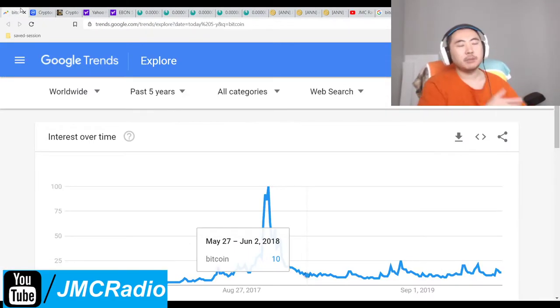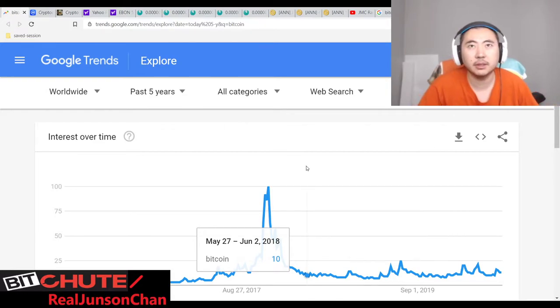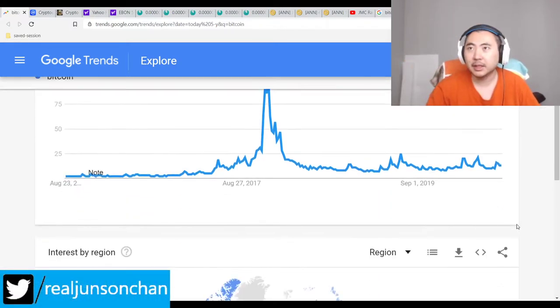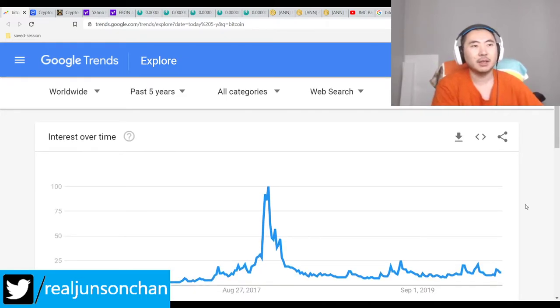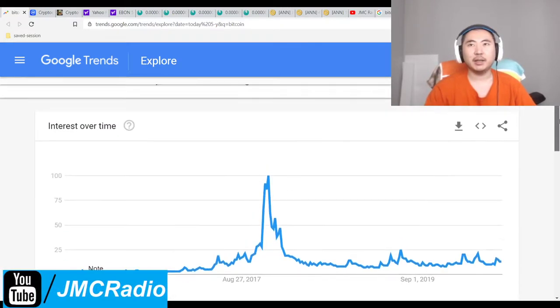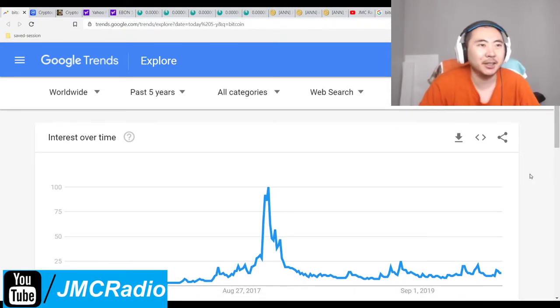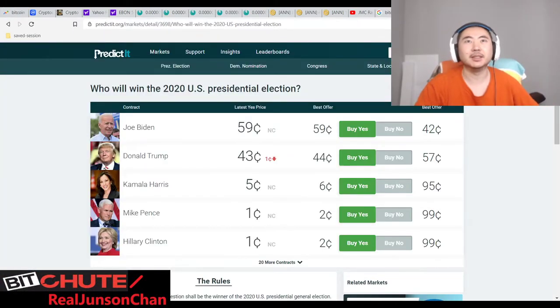I want to watch the chess match between Hikaru and Magnus, which is happening within 30 to 60 minutes. It's the final match of the whole thing — I think first place is 150k, so I want to root for Hikaru. He's just an all-around great guy. Magnus just kind of comes off as very shy sometimes. I'd rather hang around Hikaru rather than Magnus.